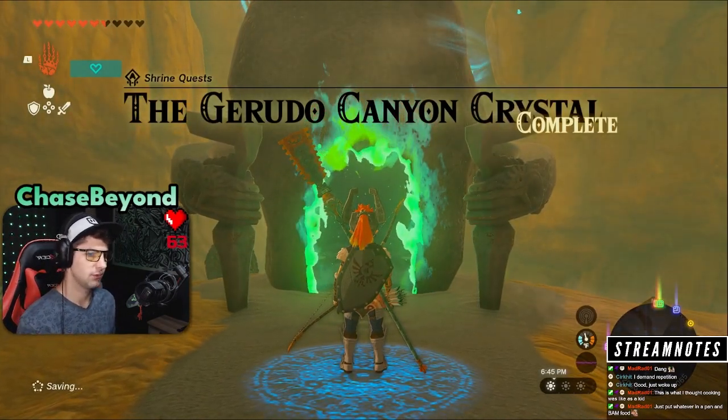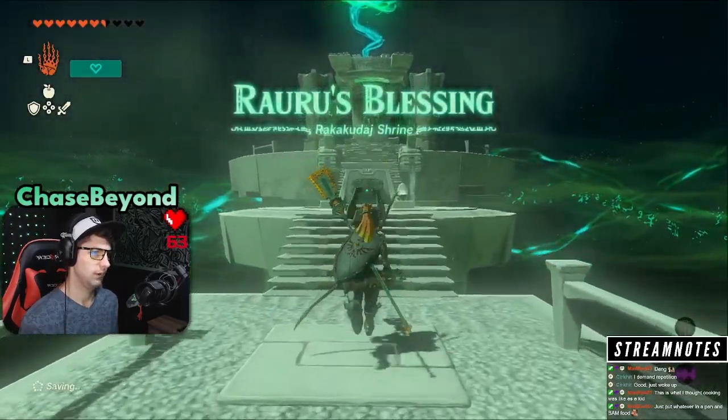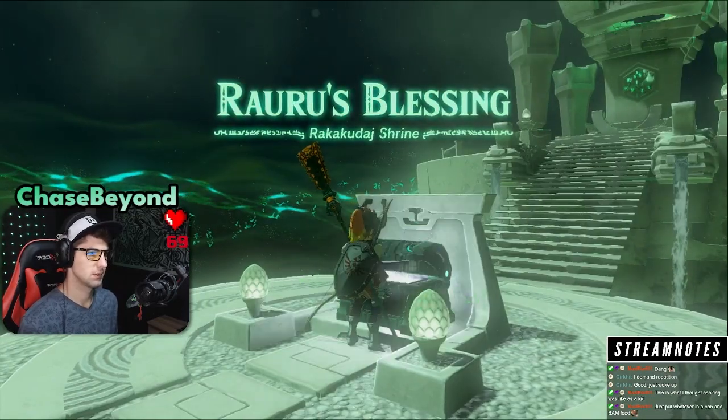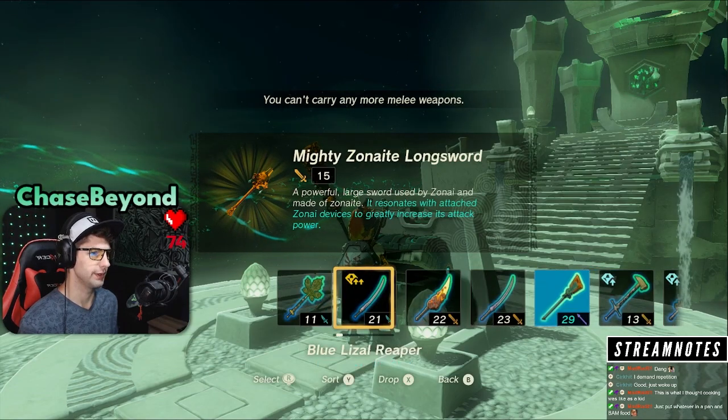Gerudo Canyon Crystal — complete! Rawrry's Blessing. What do we got this time? It's a sandwich. Oh, Mighty Zonite. Ooh, yes.